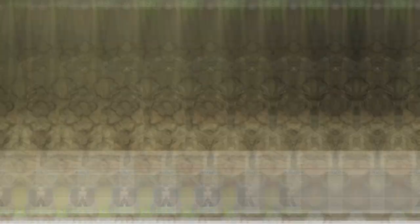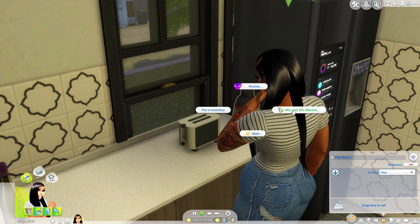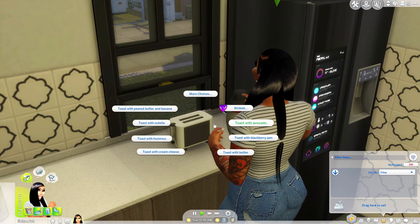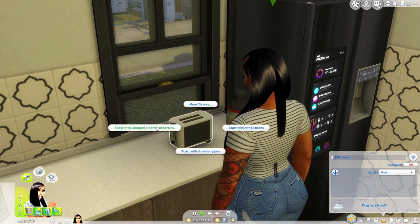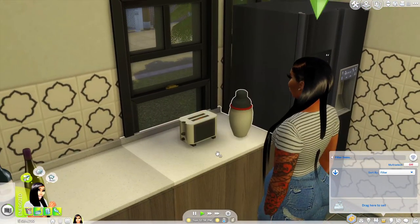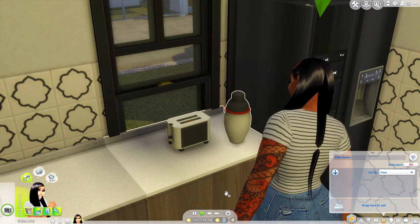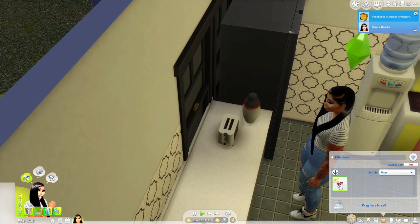We got a martini shaker, which you'd basically use to mix and stir martinis — really useful if you have custom martinis in your game. Right here we have a functional toast maker — it's a toaster y'all. We can literally make toast: toast with cream and berries. She just pulls out the little board and it's kind of automatic. When it's done it lets her know and she gets her food — bada bing bada boom.